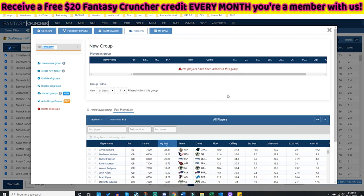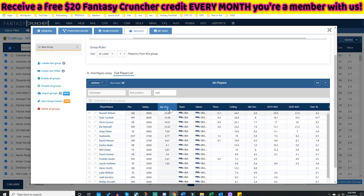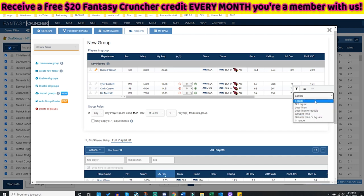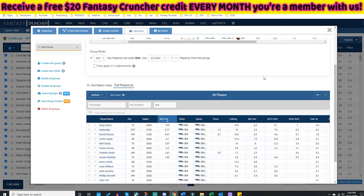We're going to start with the old-school 'Create a Group' — this is for creating one specific group. Let's pretend I want to create a group for Seattle (SEA). I have players sorted by my current RiserFall projections, and I'm going to key in Russell Wilson. I know I want Lockett, Carson, McCaffrey, maybe even Olson and David Moore. You can see the entire team, filter by ownership, under five percent owned, by projection — all these filter possibilities.